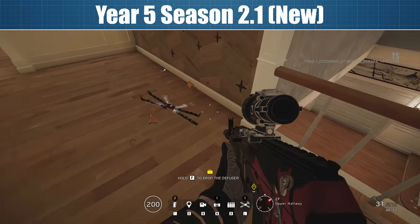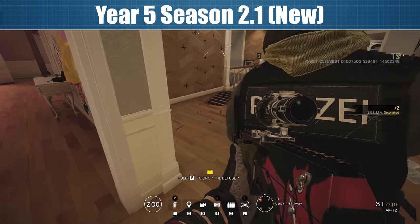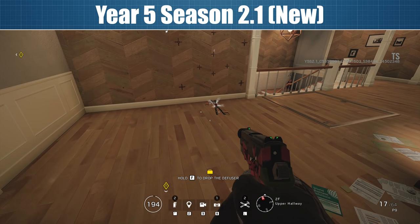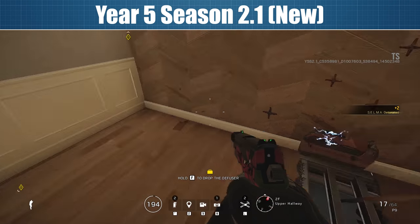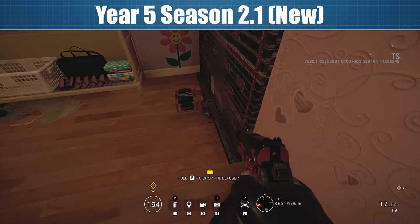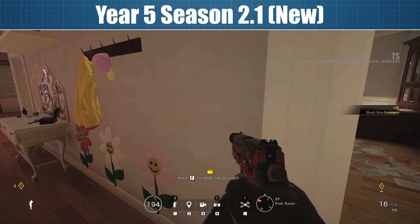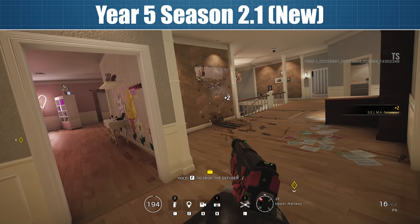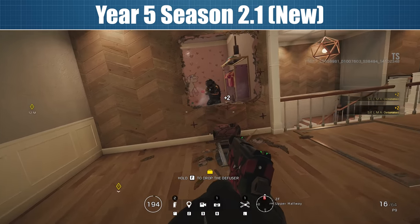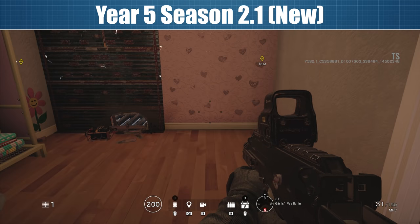This is a pretty decent fix and it's great to see it come into the game so soon after the launch of this new operator, but there is still a little bit of a trick you can use specifically when playing as Ace against a Bandit. All you need to do is stand parallel to the wall and throw the Selma far enough away so it doesn't get zapped, but still close enough so that the unfolding arms will still reach the wall. When the Selma detonates, this can leave a decent sized breach at the bottom of the wall, allowing you to shoot the batteries on the other side and deny any further tricking. I think the way this should work is that as soon as any part of the Selma, including the arms, touches an electrified wall, the entire gadget is immediately destroyed — and maybe we will see this fix come into the game at some point.